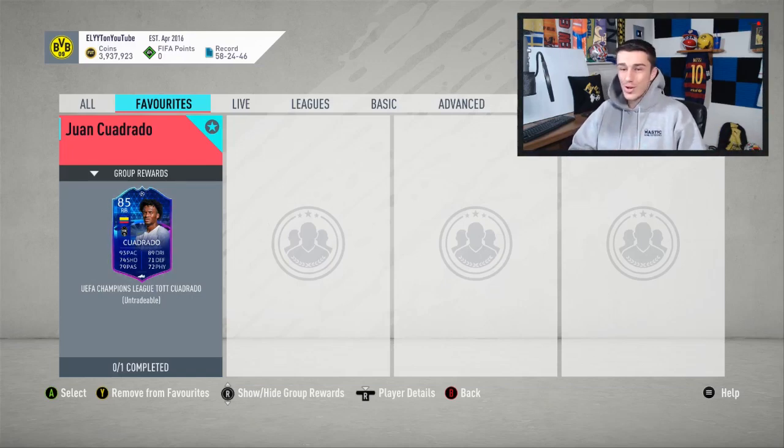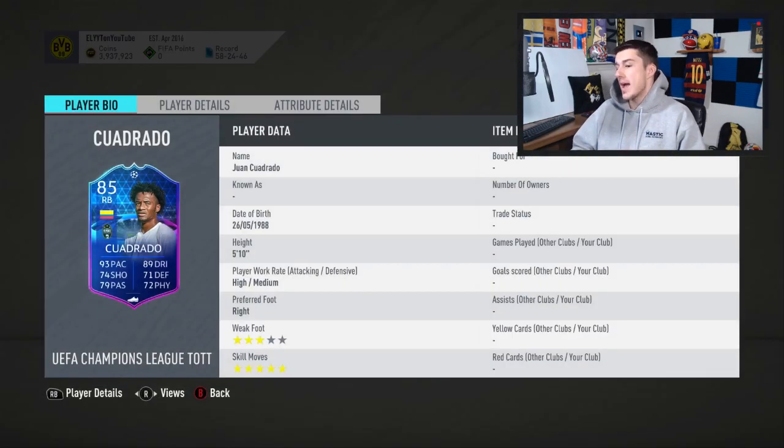What is going on everybody and welcome to a brand new squad building challenge cheapest solution. My name is Elite and today we've got Juan Cuadrado's new right back card.